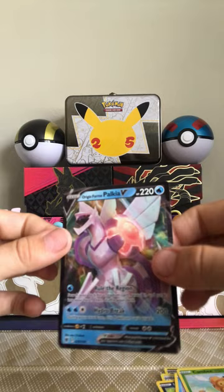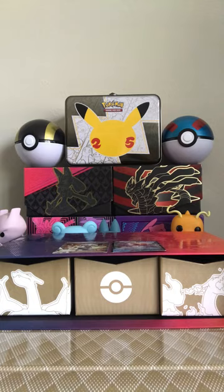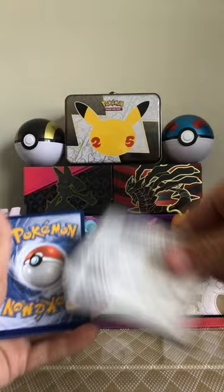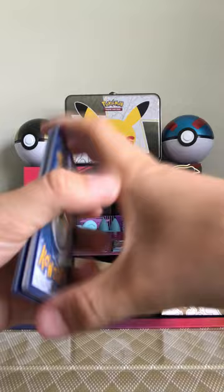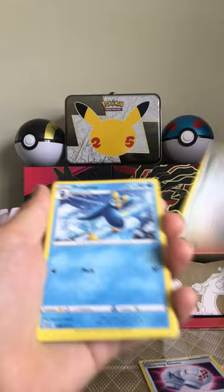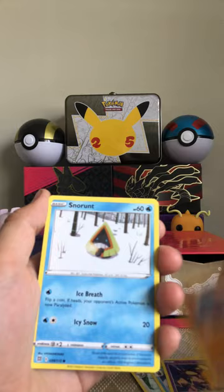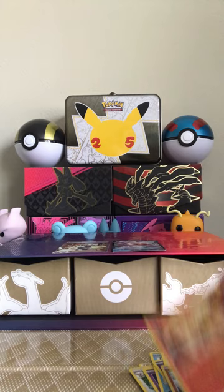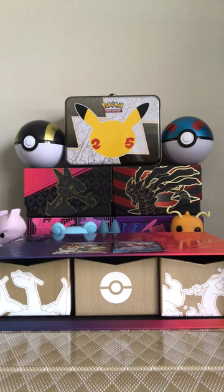Let's put that up there. I'm going to open Brilliant Stars next. There's Brilliant Stars — let's open. Code card, Energy, Trainer, Chingling, Power Up, Dedenne, Nosepass, Snorunt, Froslass, Minccino, Reverse Holo Ralts, and a Moltres Holo. I think one of the last times I opened Brilliant Stars I pulled the Rainbow Arceus and then I traded it for a fake card, and I'm still really mad.